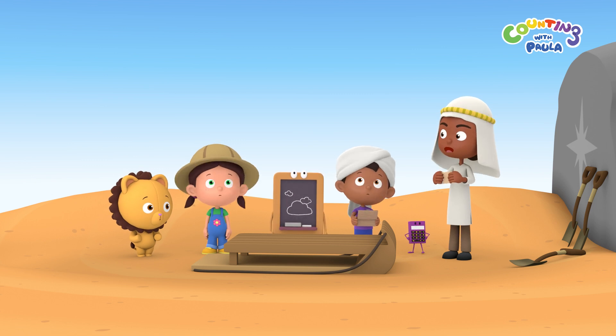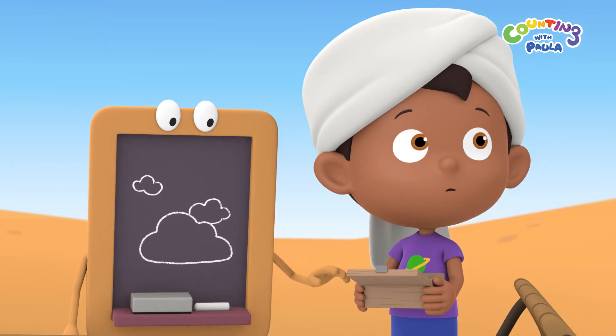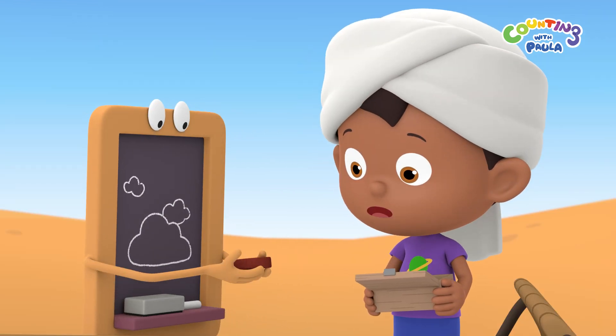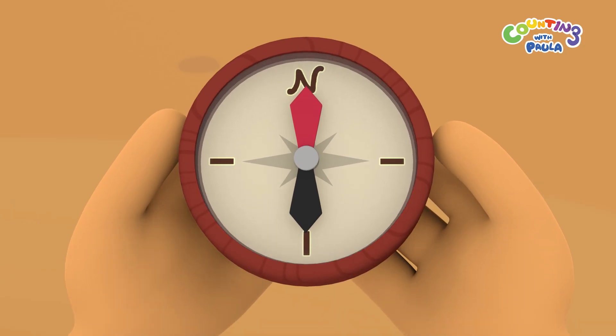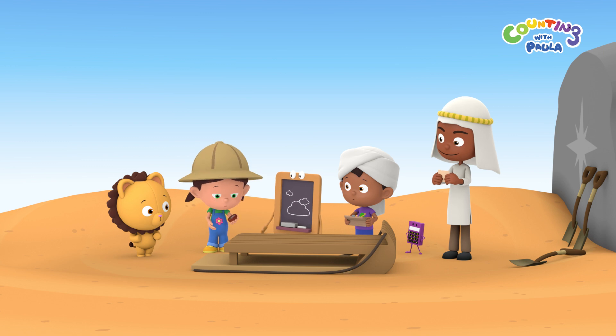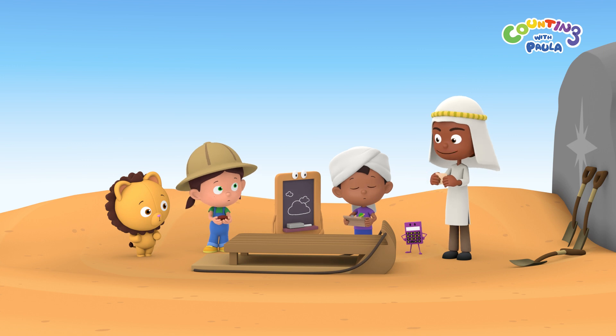Unfortunately, the sun is right above us, so I can't tell you now where south is. Hey, Chucky found something else in the box. That's a compass! It's something people use to help them tell directions. Perfect! We can use this compass to help us find where south is.